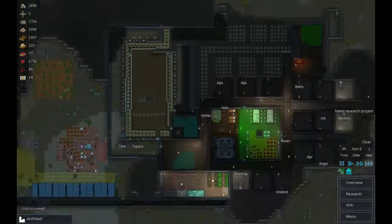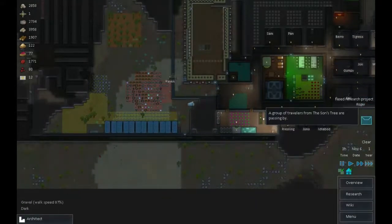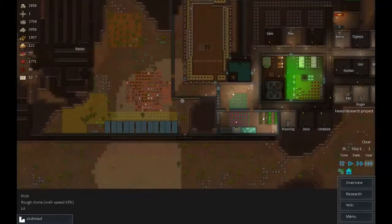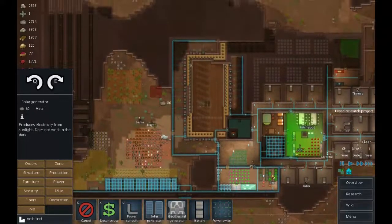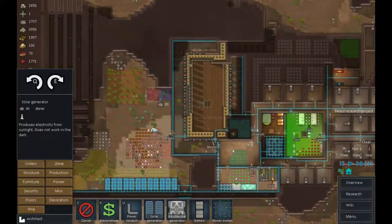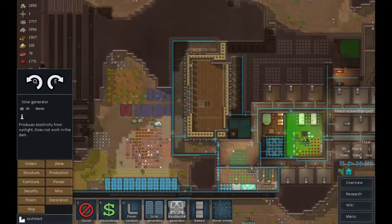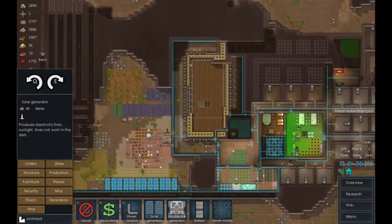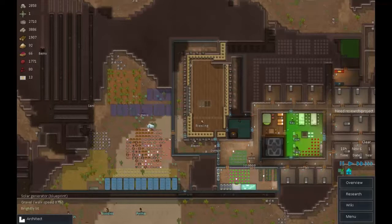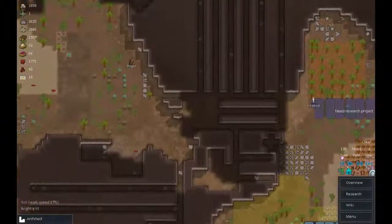It looks like it's bedtime for everyone anyway - power instantly goes down, yep. Power generation, not storage - we must do something about that. So let's do that next: power solar generators - one, two, three, four, five. Let's go to town, we've got the metal to do it. Good, we've almost got our launching pad sorted out.